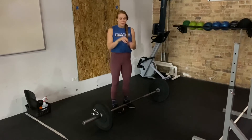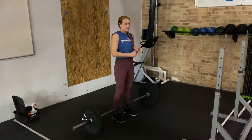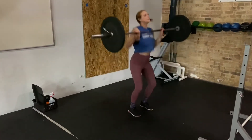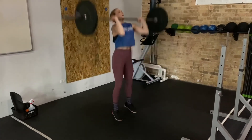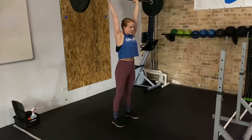Seven rounds, two movements, seven reps. We've got thrusters. This can be a power clean into your thruster, all the way down — hip crease below the top of the knee. Stand up, lock everything out. Head comes through the arm window at the top.